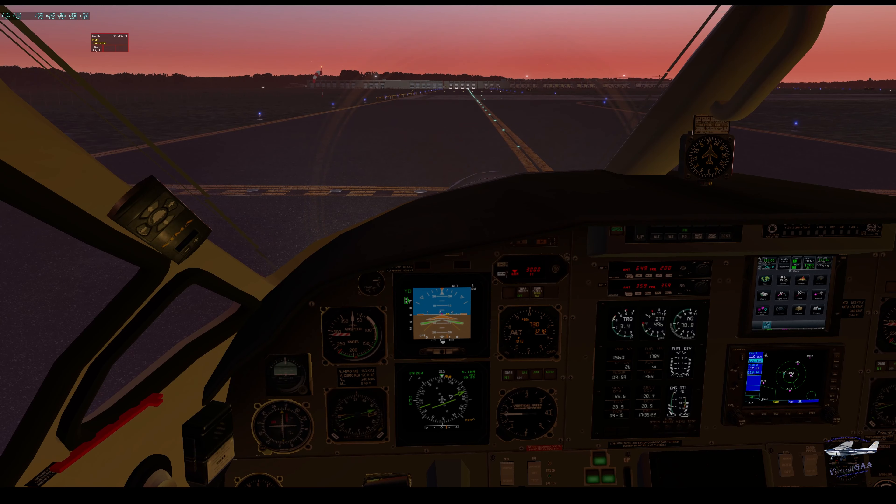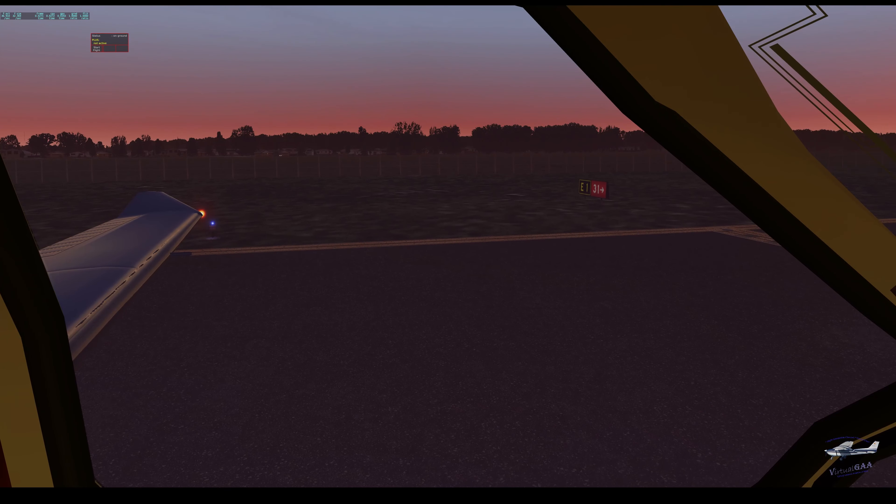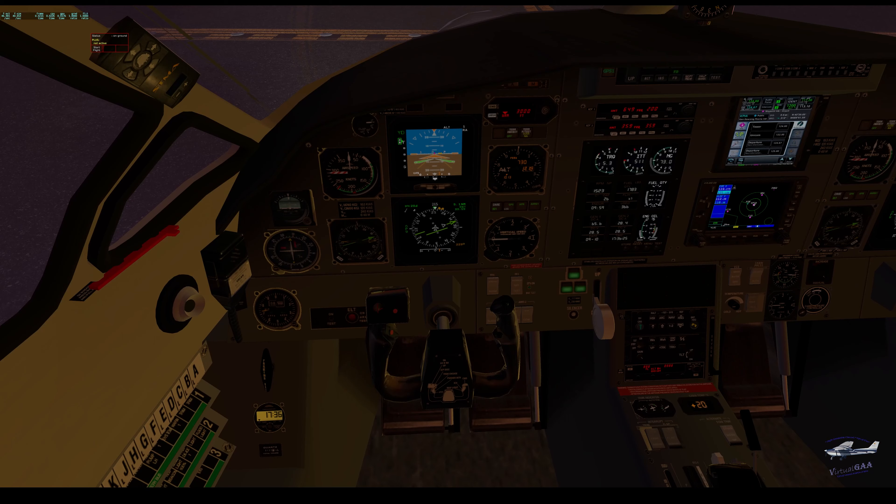I'm not dialing in frequencies — maybe I should. Tower is 124 and departure is 114.6. Okay. 'Peoria Tower, Pilatus 9875 Foxtrot is holding at runway 31, ready to depart to the west.' And the response: 'Clear for takeoff, runway 31, Pilatus 9875 Foxtrot.' Alright, so I'm clear for takeoff.